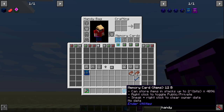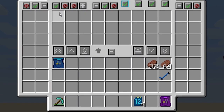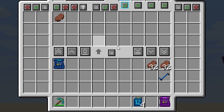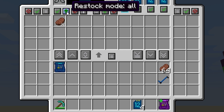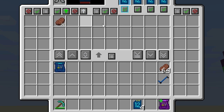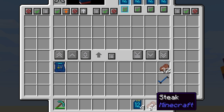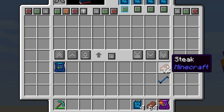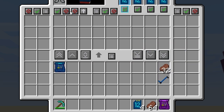The large handy bag can hold four memory cards, giving four separate accessible inventories. There's a restock mode button: with restock mode on 'all,' if you have steak in your inventory it automatically tops up to 64 by drawing from the bag's inventory. 'Hotbar only' mode restocks only what's in your hotbar and ignores the main inventory. Restock mode can also be disabled altogether.